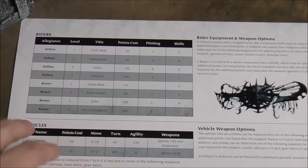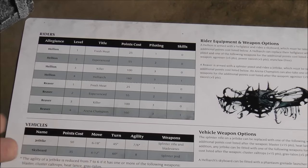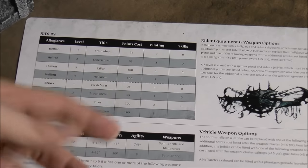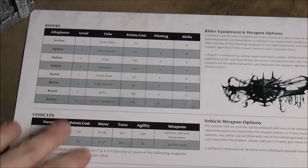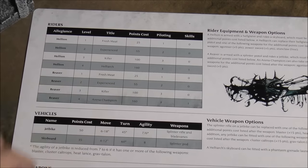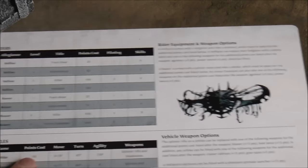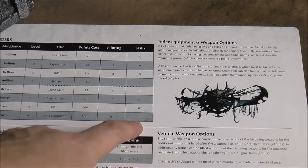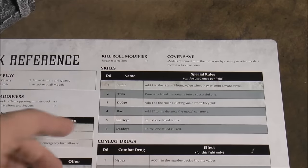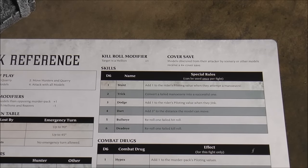You'll typically build a 750-point squad, and the game gives you starter squads to get up and running. During the campaign you acquire money, which you can use to add new members to your gang — paying the point equivalent in money. Riders level up through scenarios. Once they reach level four they get a skill: you roll a d6 and get a random skill usable once per game.